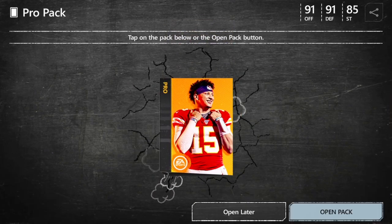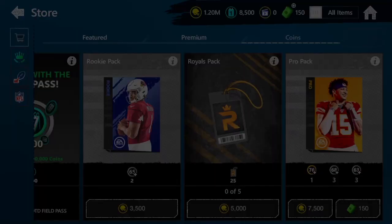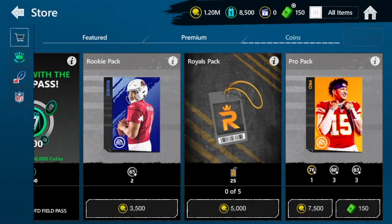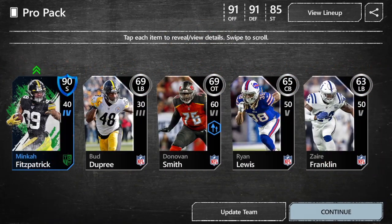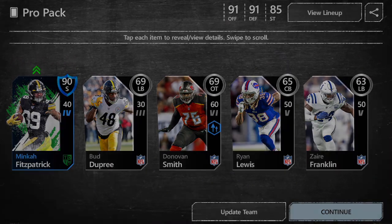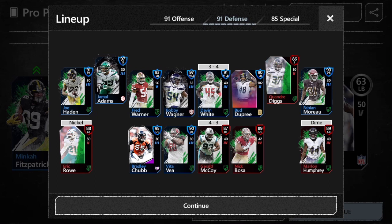Alright, back to reading some chat while I'm opening these. Everybody's spamming 99. There's an 87 and an 81 in the same pack — unfortunately it does not go on the team. You guys are literally just spamming 99s. Let's go! We're finally getting an update team! We do get a safety — yeah, it's on the team. Quandre Diggs is off the team.